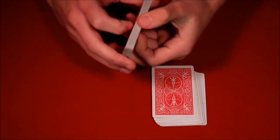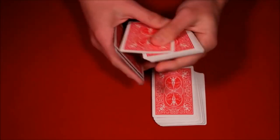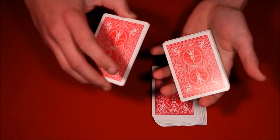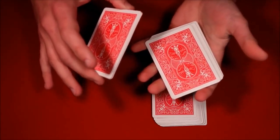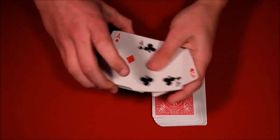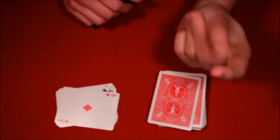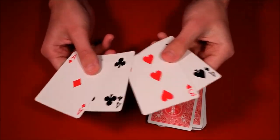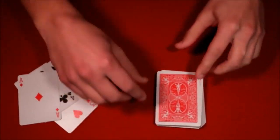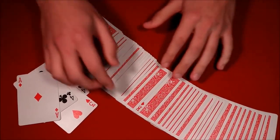You have them hold on to the bottom half of the deck. You say you've controlled their card to this top packet — one, two, three, four, five — and you show them the cards in that packet, telling them not to say anything if they see their card. Their card could be the king of diamonds, the four, or the ace. Within a snap, the five-card packet becomes four, their card disappears, and they look through the deck you've given them.